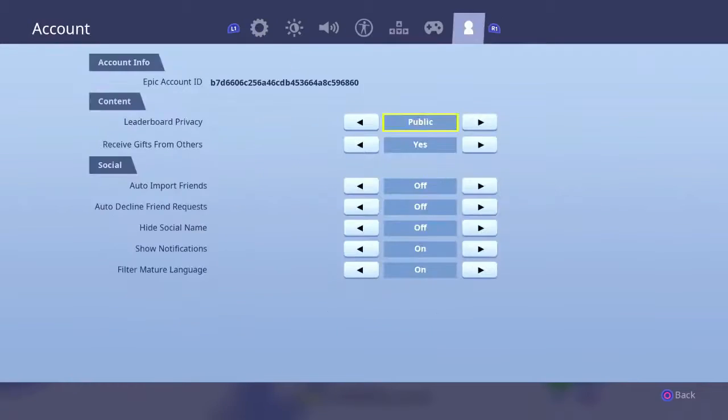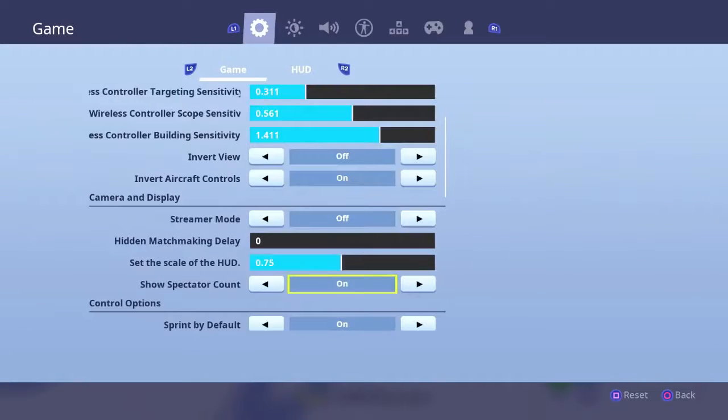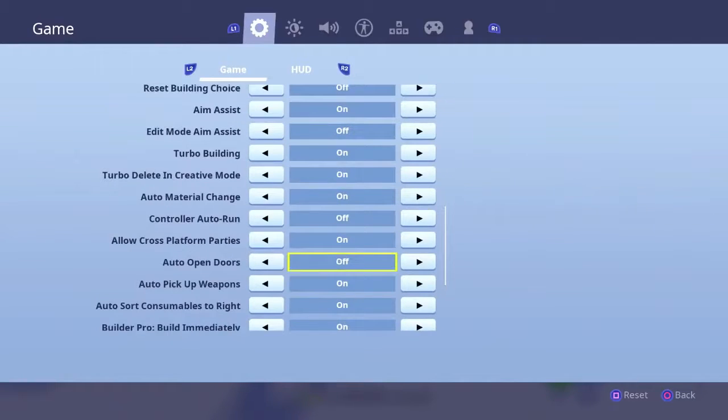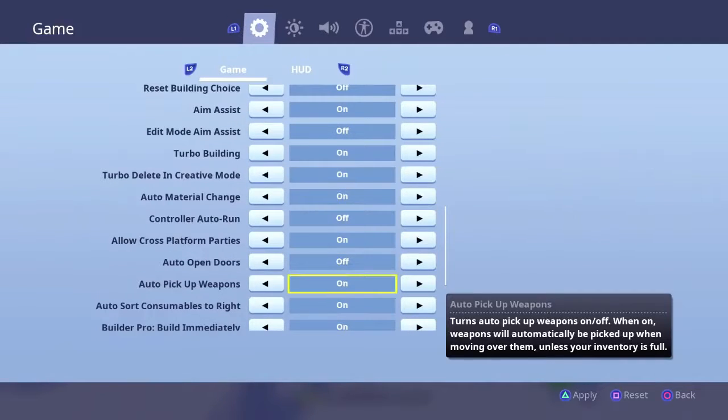You go to the settings, you go down, and you want to turn on the 'auto pickup weapons' setting. It's right down there under the 'auto open doors' option.